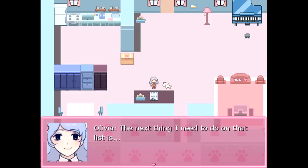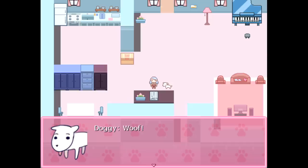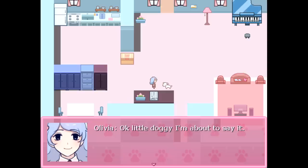The next thing I need to do on that list is tell the dog 'I love you.' New objective: tell the dog I love you. What a quirky little task — well, I did make this list after all. Okay, little doggy, I'm about to say it. I'm serious. I'm going to say it. I wanted to say it, but it's hard. Just joking with you — I super duper love you a lot. I love you more than the whole town. I'm happy you love me too. That was the last thing on our list. Hooray, we did it! Now I can finally make dinner.